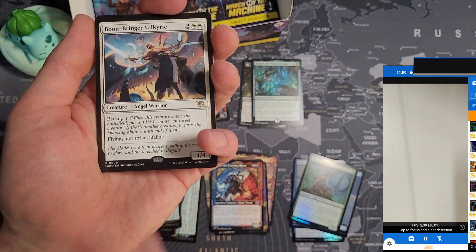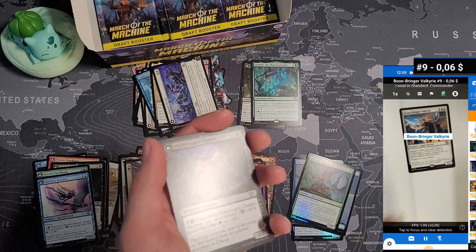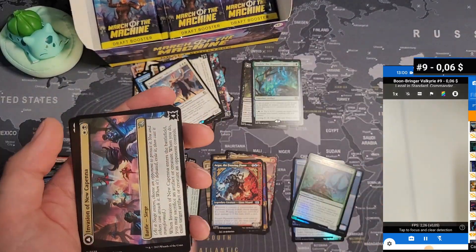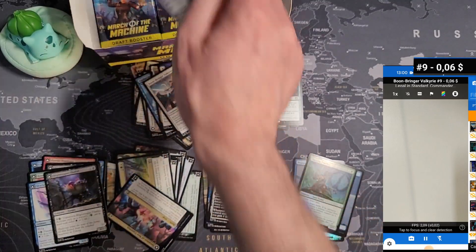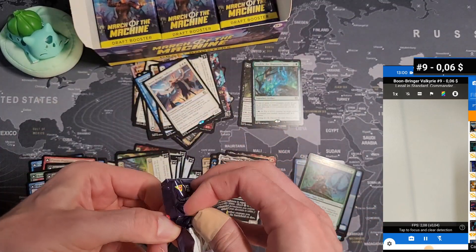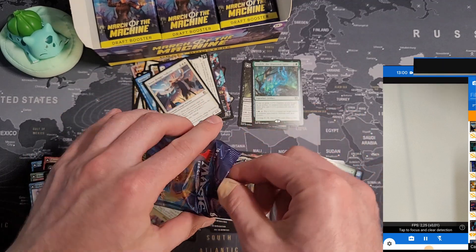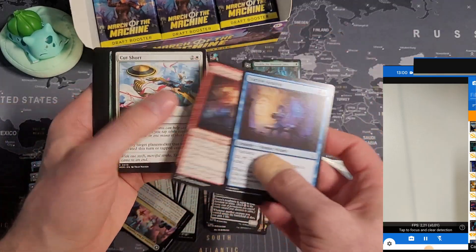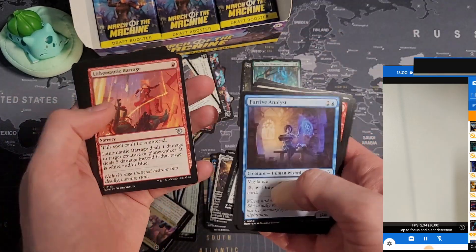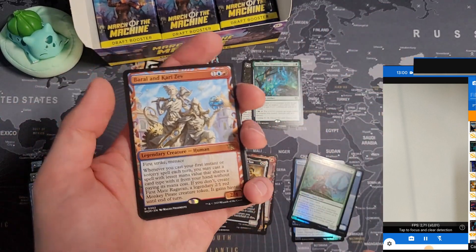We got Boon-Bringer Valkyrie — worth nothing, six cents. Double-faced cards uncommon, battle, multiverse legends, nothing. How many packs did we open? More than 10 probably. I got three cards that are worth something. I would say this is unlucky because these cards were never worth anything, so it's not really that the prices have dropped — we just got unlucky.